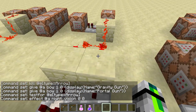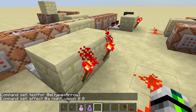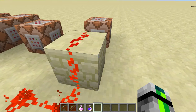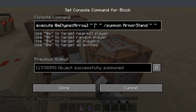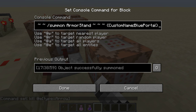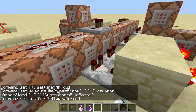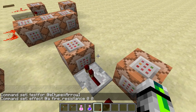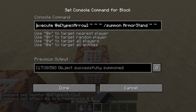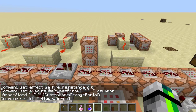Next is the portal gun. What it's doing, it is testing for an arrow and seeing if I have the effect of Night Vision. The commands are in the chat. If these two succeed, it will kill the arrow after one tick, but it will summon an armor stand relative to that arrow with a custom name of Blue Portal. Then it's also testing for if I have Fire Resistance while there is an arrow. And then it is doing the exact same thing with the Orange Portal, and also killing the arrow.